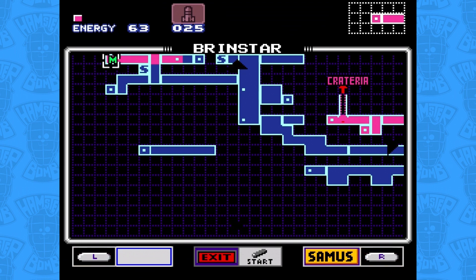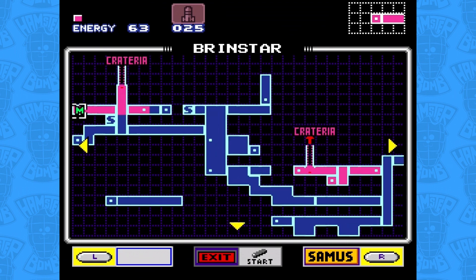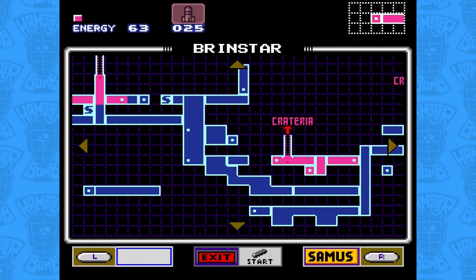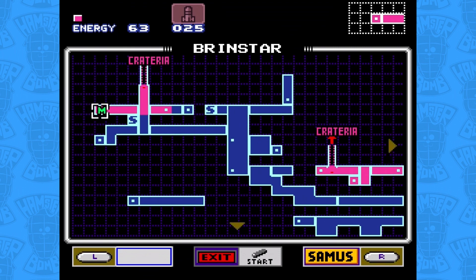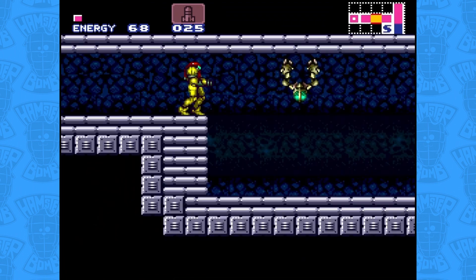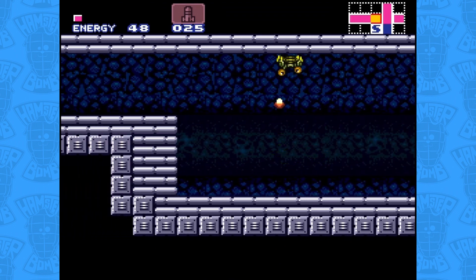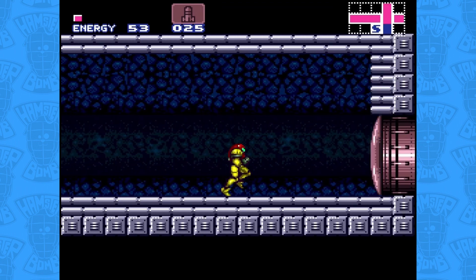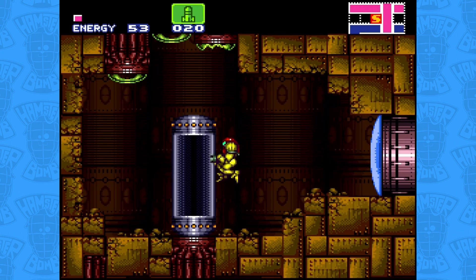With our path revealed on the map to the distant east, looking at the room we just attempted to run through makes it clear there is indeed another item located at the end of it — a good thing to remember. We can also see that a save room is just below us. However, while trying to backtrack out of the room prior, we realize the doors are locked until we defeat all enemies. Taking them out and dropping below, the save room is blocked by a red door as well, but we blast it open, hop inside, and save our progress.